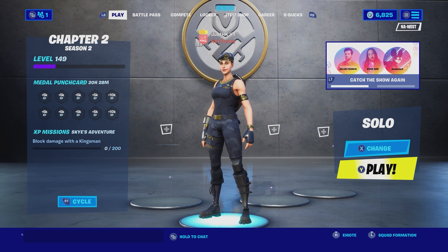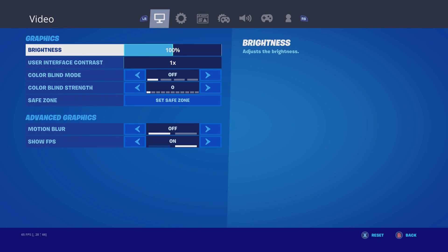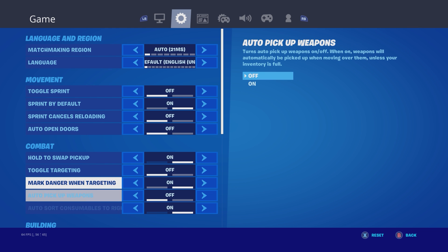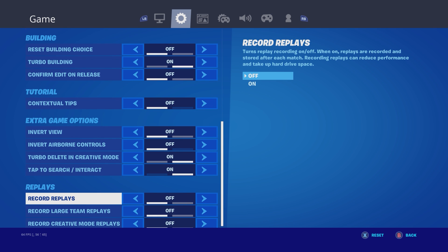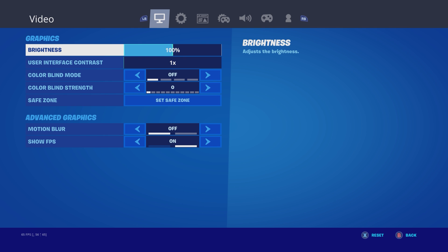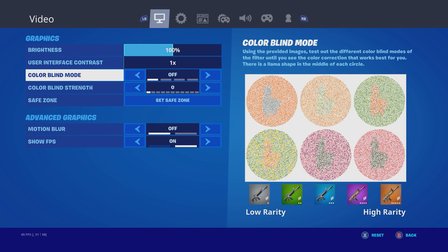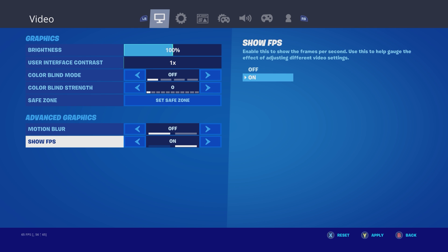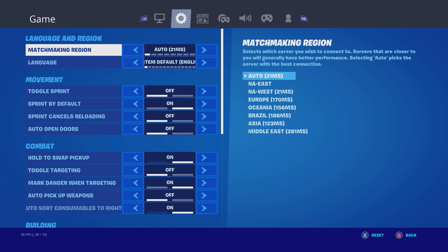The very first thing you want to do is go into your Fortnite settings. This works on PS4, Xbox, and even PC — pretty much any platform except mobile. Go to the very first tab, and for most Xbox One X users you'll have an option to turn on or off motion blur. I would recommend turning it off because it causes more lag spikes and takes up more processing to render that animation. Also turn on Show FPS, but that's personal preference.